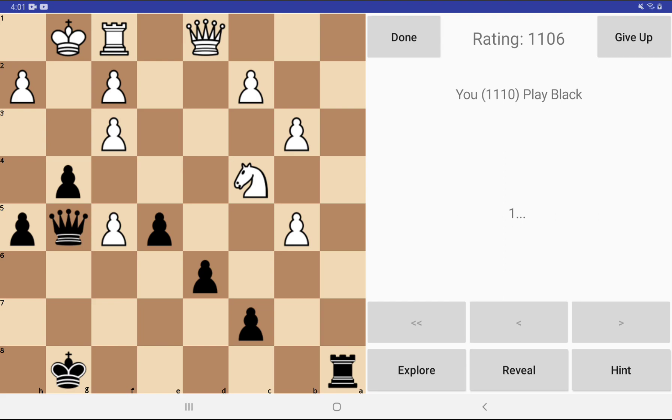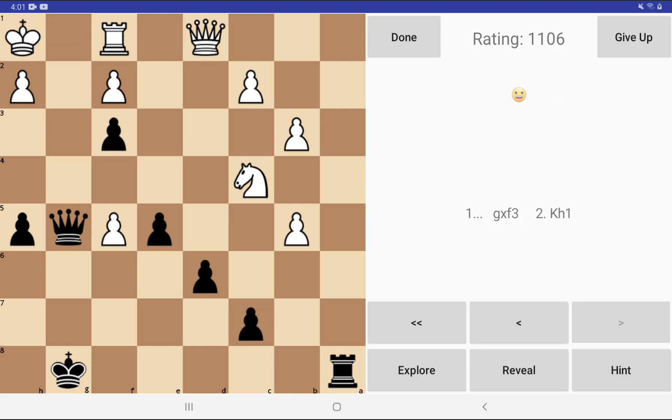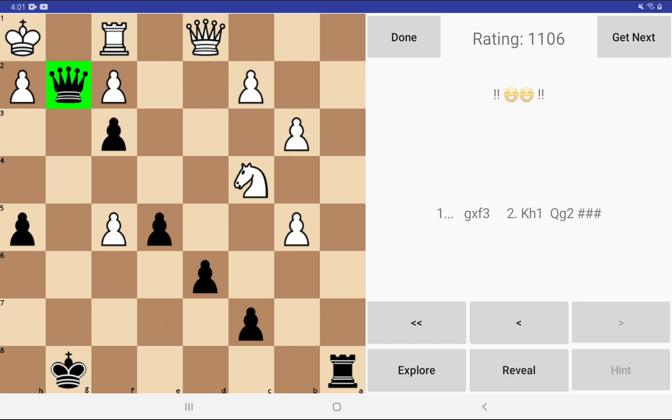I'm going to show you with this puzzle. It's a two-move mate — black takes the white pawn and the king moves, but no colors are shown because the puzzle's not done yet. Then when the queen moves to g2, you will get a green background and that will let you know that you solved the puzzle.